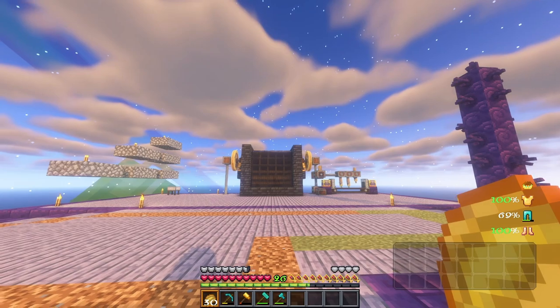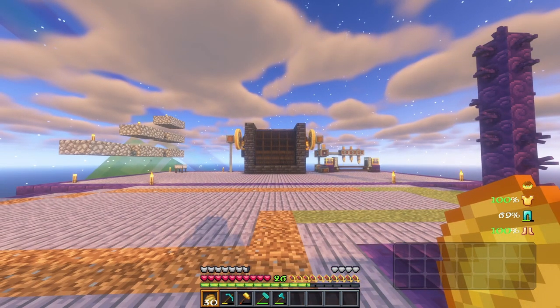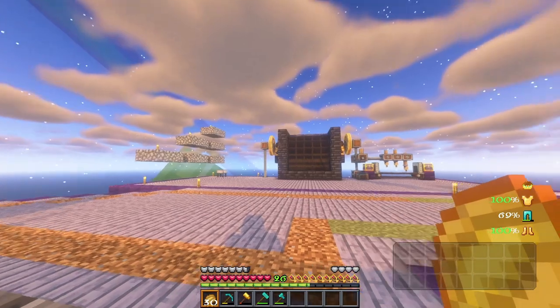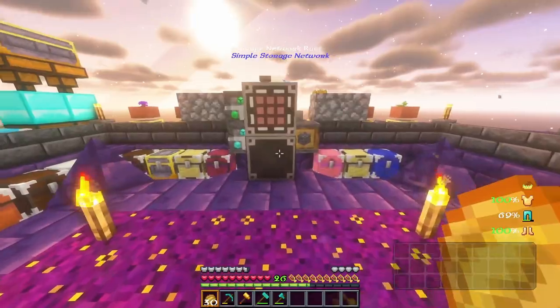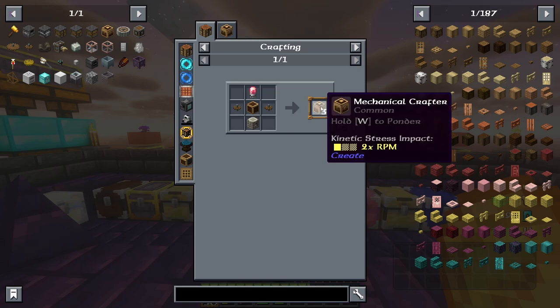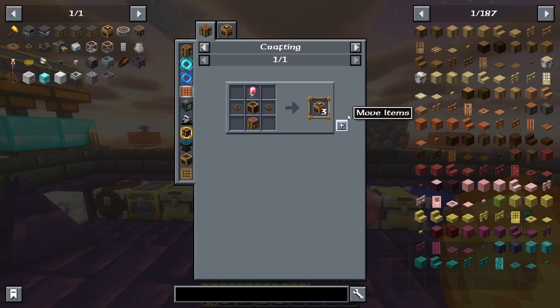We have unlimited power when it comes to Create right here, so we should be able to just set all this up and not have to worry about power. We just get free power from it. You do get three mechanical crafters per craft, so technically we only have to do this seven times.